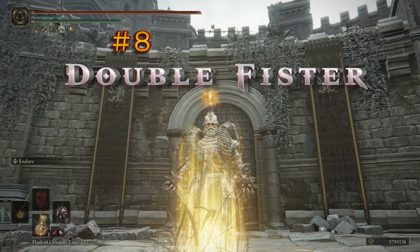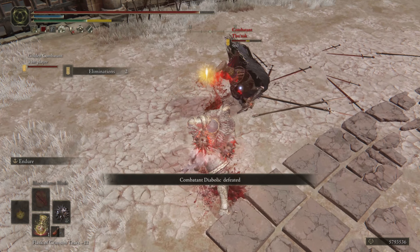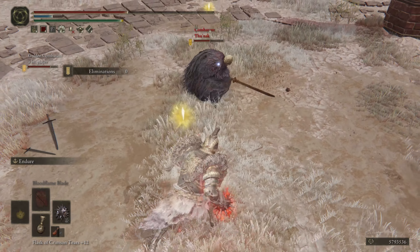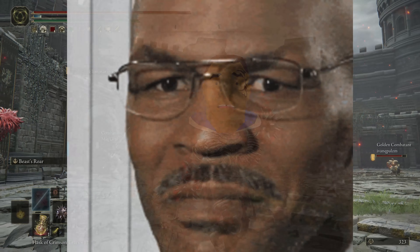Coming in 8th place, we have the Bloody Double Fister. After we got that huge buff to all fist and claw weapons, these have been so much fun to use. The Star Fist has A-tier Strength Scaling, which allows you to pour all your levels into Strength, Vigor, and Endurance. That's all you need. You'll be looking like the Elden Ring version of Mike Tyson.